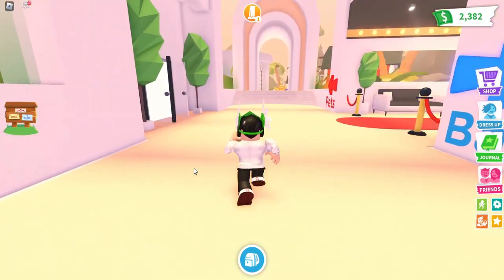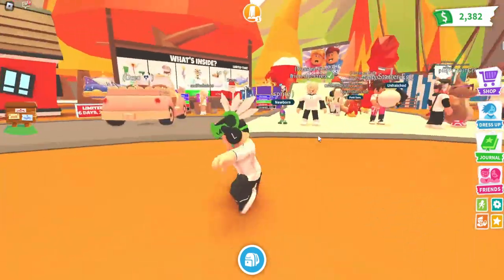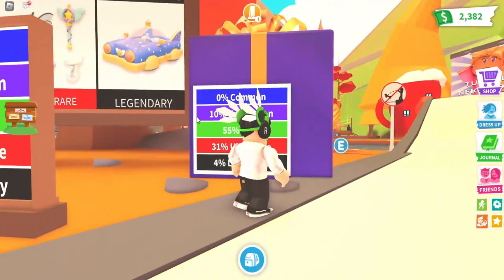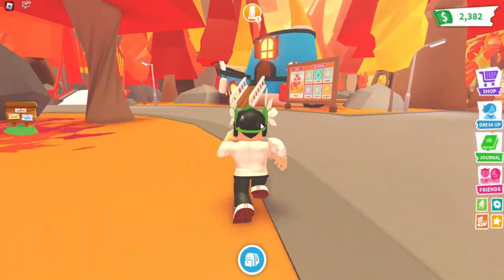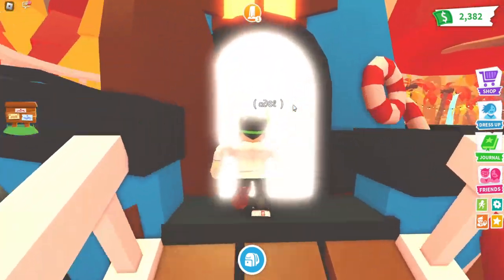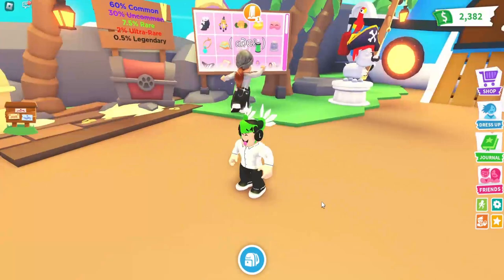Now quickly follow exactly where Code Ninja is going — he's going over here. Make sure you follow exactly because we're going to this next location, which is the last step. We're going over to the ship. Someone already ran into it but we're going over here to the ship.